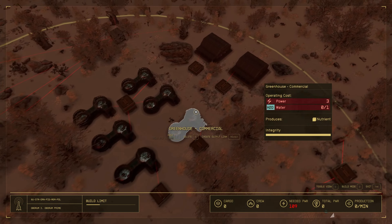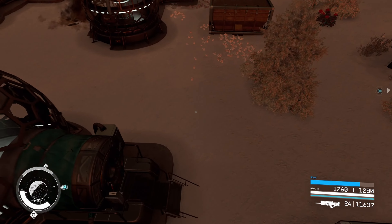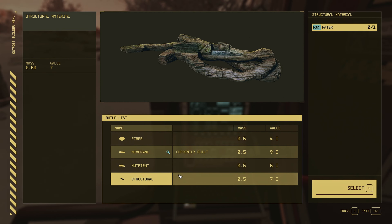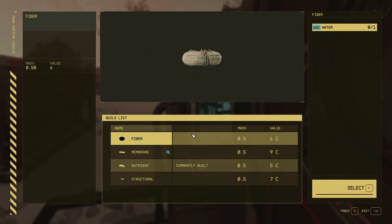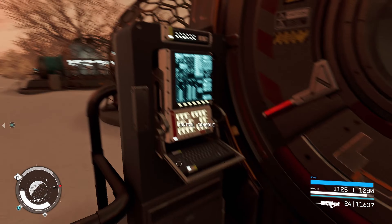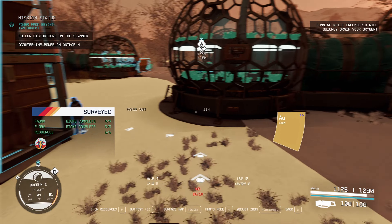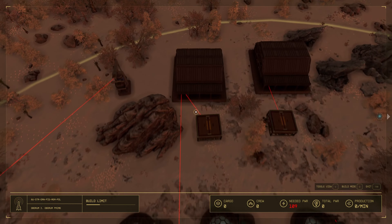Before I build the power, I'm going to make sure I set the barns and the greenhouses to whatever resource I want. Let's do the top greenhouses first — I'm going to have one set to make membrane, and the other one set to structural. So membrane and structural for the top two, and the other four is going to be for fiber because my animals are going to be hungry. So fiber, fiber, fiber number three, fiber number four. These have got to feed the barns — that's the whole purpose of these.